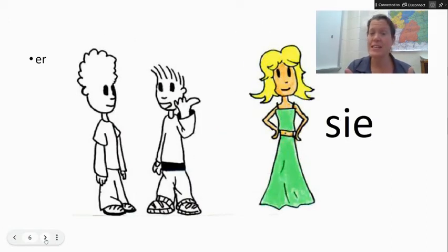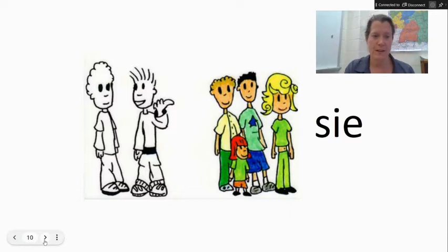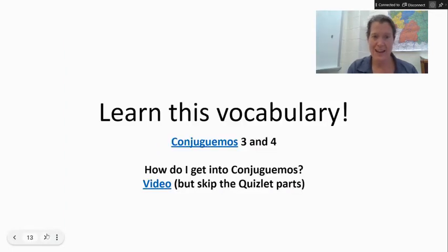The other thing was people were mixing up the different Sie's. We've got sie — female, she. And then we've got sie — they. And then we've got this formal Sie. So how can you practice that? If you want the written explanation of what all of these are, I have this on this slide, which you'll have available to you with all the links when I send you this video. Conjugamos is probably the best way to practice those pronouns. Open that up and try conjugamos three and four — one is a smaller set, one is the complete set. The one with the longer list of pronouns, you want to practice them because you want them all. If you haven't gotten into conjugamos, there's a video here on how you get in.